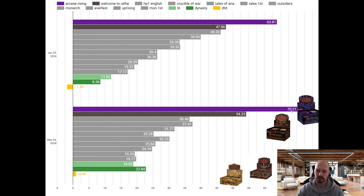As you can see, Arcane Rising is even more expensive to open. The difference between the price of the cards and the box price is 70. Welcome to Wrath is also more expensive at 54.